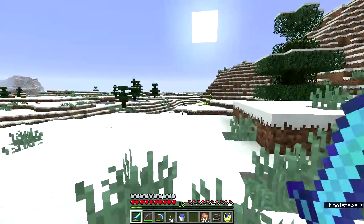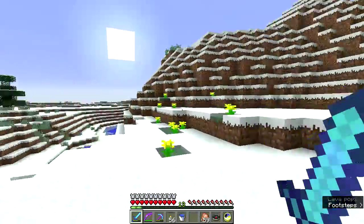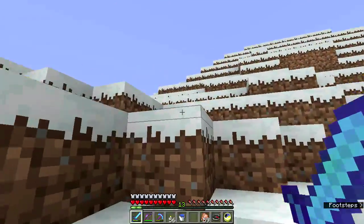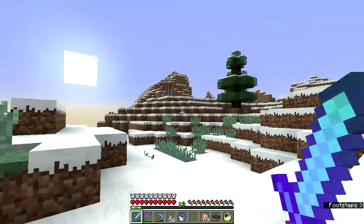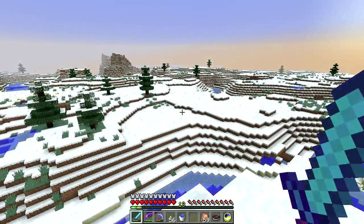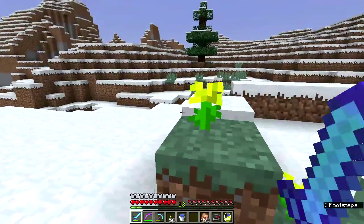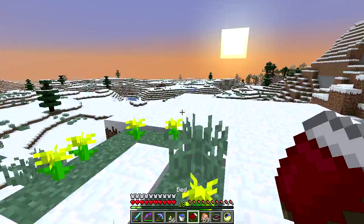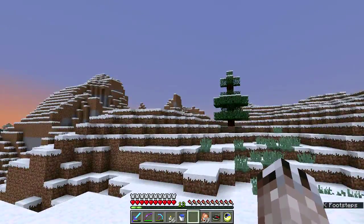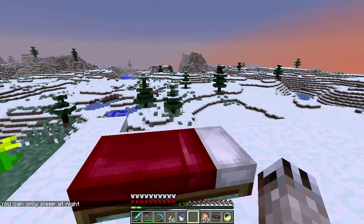I keep having this problem when going into the end. It seems the first time I go into the end with a new snapshot, I seem to fall into the void. It's happened three times so far, and then I quit and go back to a previous backup, then go back in and everything is fine. It probably has something to do with the version of the snapshot that the end was generated in, and I may not be able to fix it - it might be that I would just have to start a new world.